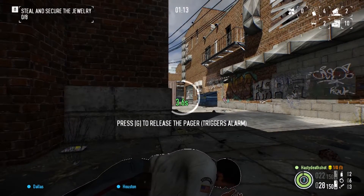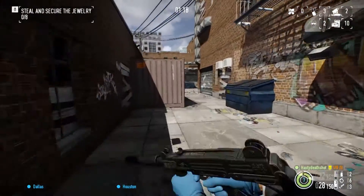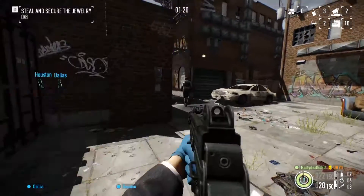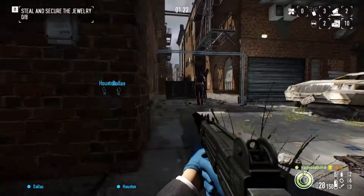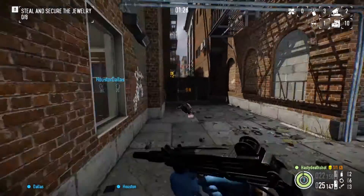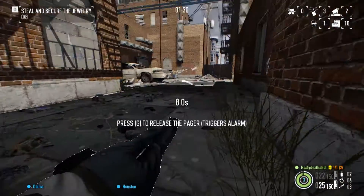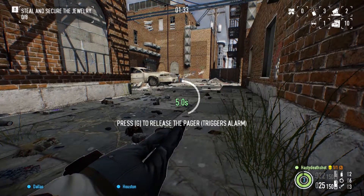We're keeping an eye down this alley because I know the second cop is coming down this alley. So we're just going to spot him, wait for him to be out of range of the windows, and then shoot him. The bullets will send him projecting forward, which will knock him out of view of the windows and out of view of the civilians. So we answer his pager.